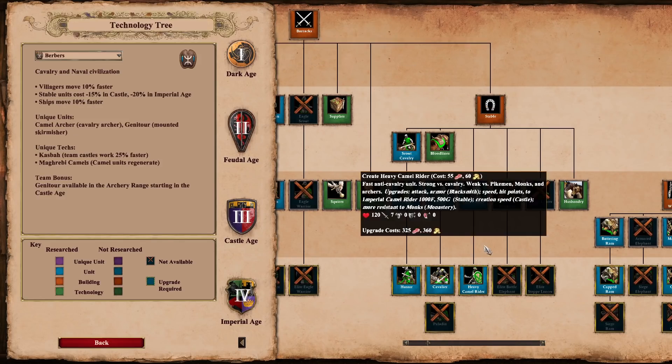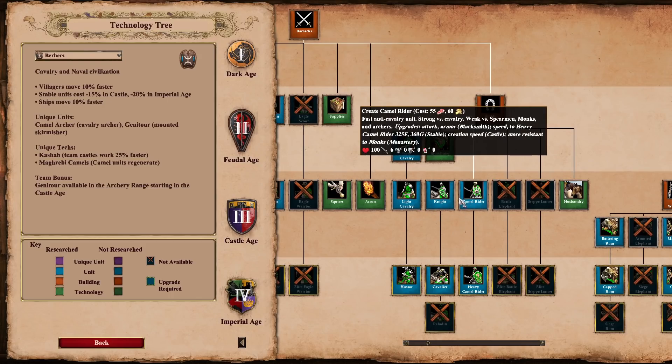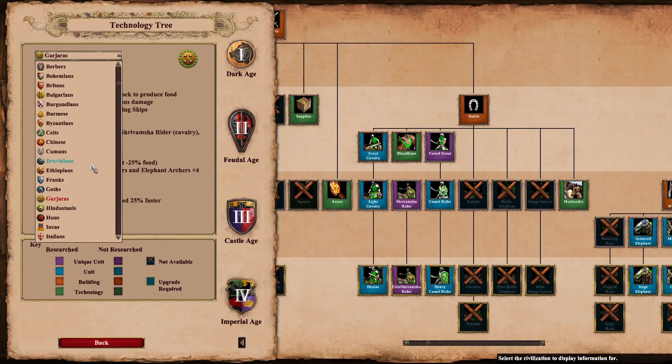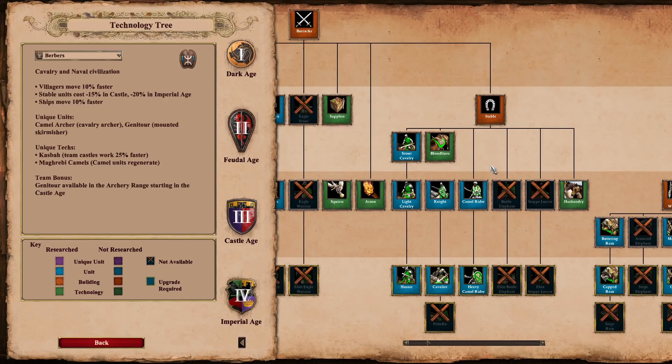The second general change is to the camel line — they now have one more line of sight. They used to have the same line of sight as knights, which was four tiles. Now camels have five tiles of line of sight. This was done in part because of the Gujaras and their camel scout, trying to keep that consistent across the unit. Camels are not great raiding units in general, but they have high speed and high HP, so maybe you can avoid some engagements you'd otherwise accidentally run into. It's just a little buff to camels everywhere.